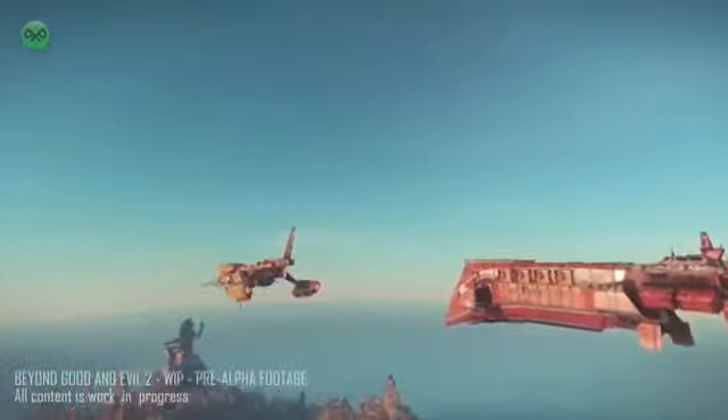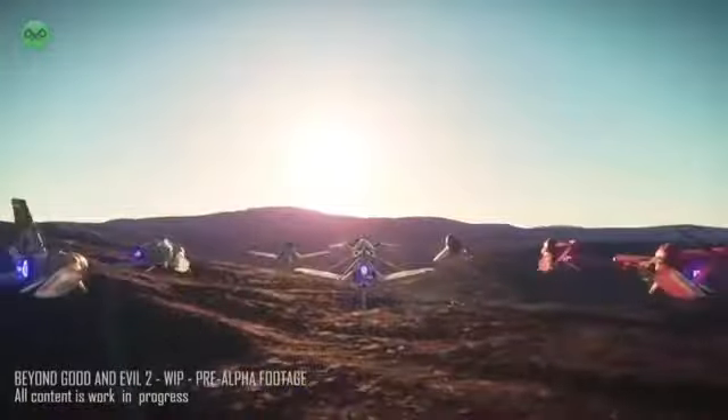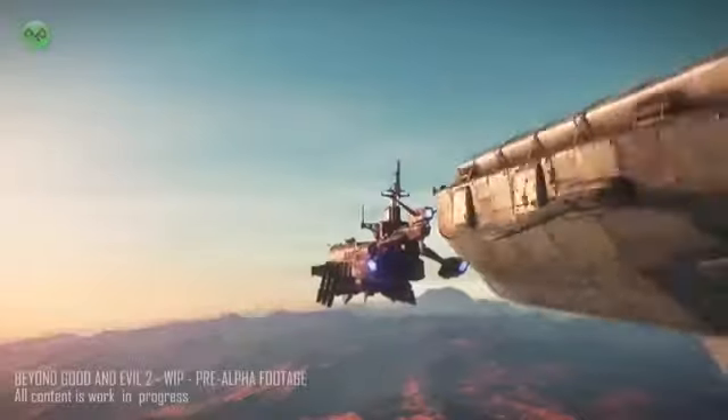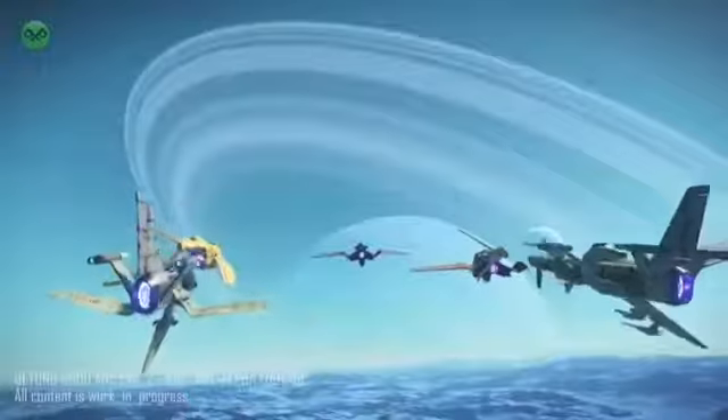Being evasive is one of the things pirates do best, but the team knows that when you're playing with friends, you won't want to lose track of them so easily. In Beyond Good & Evil 2 we have huge spaces and big speeds, so it's really hard in multiplayer to follow each other. That's why you have the armada — in the armada you can lock on behind your friend.